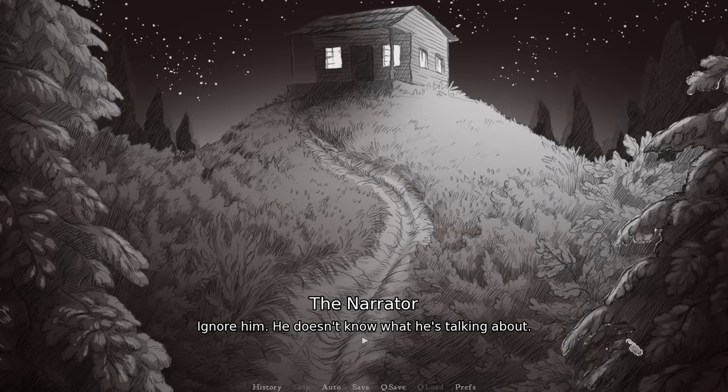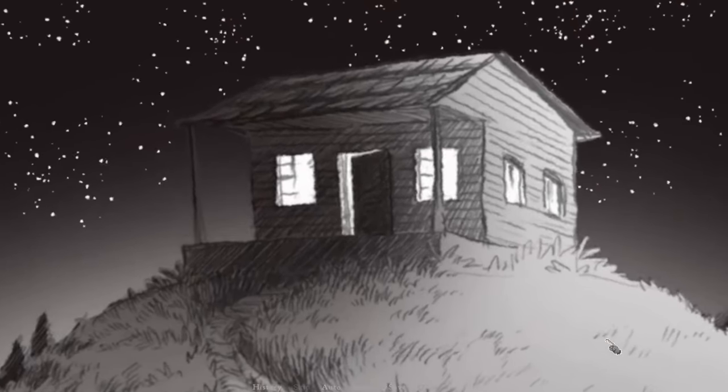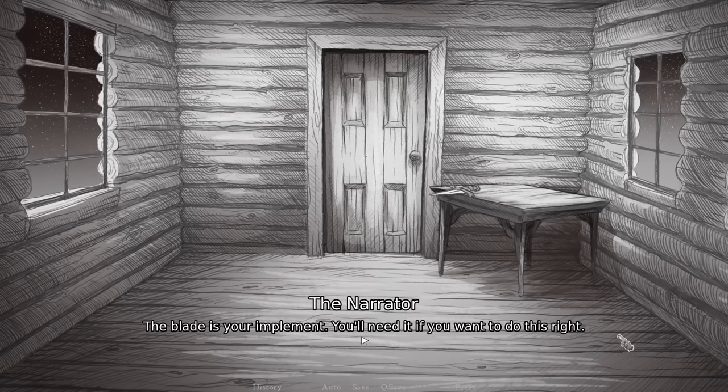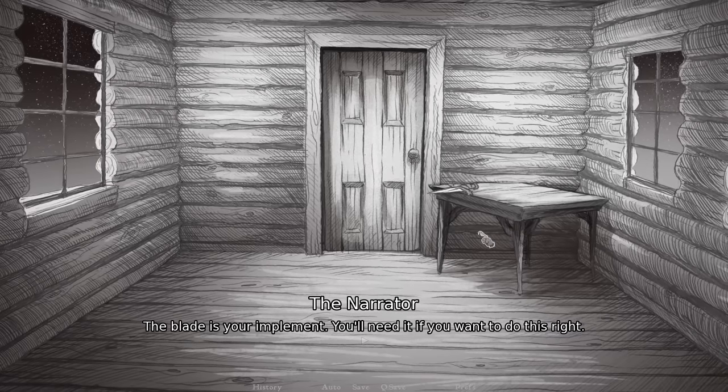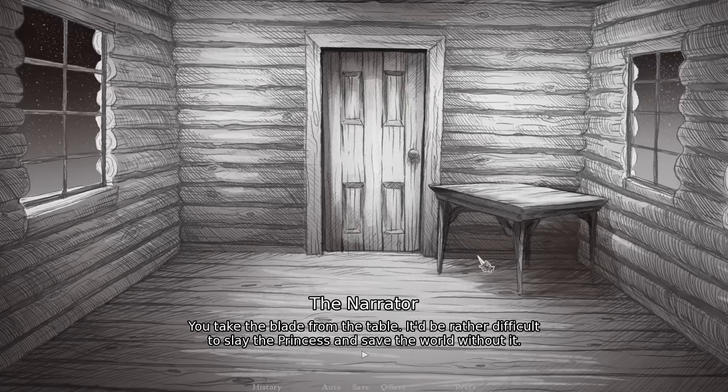Ignore the hero — the main character proceeding to the cabin. The interior of the cabin is almost entirely bare. The air is stale and musty, and the floor and walls are painted in a fine layer of dust. The only furniture of note is a plain wooden table. Perched on that table is a pristine blade. The format of this game is essentially: your choices do matter. Your choices kind of shape what the princess may or may not be, and the way the narrator relates to you, and even your own actual voice in relation to the story. The blade is your implement — you'll need it if you want to do this right. Take the blade.